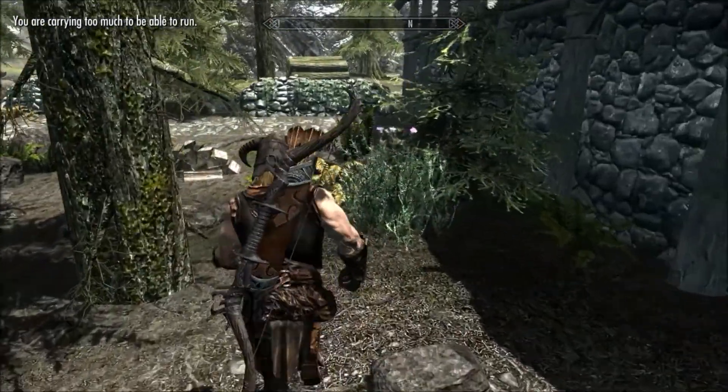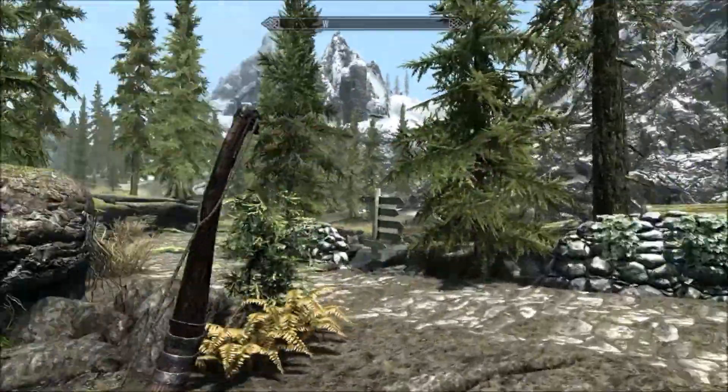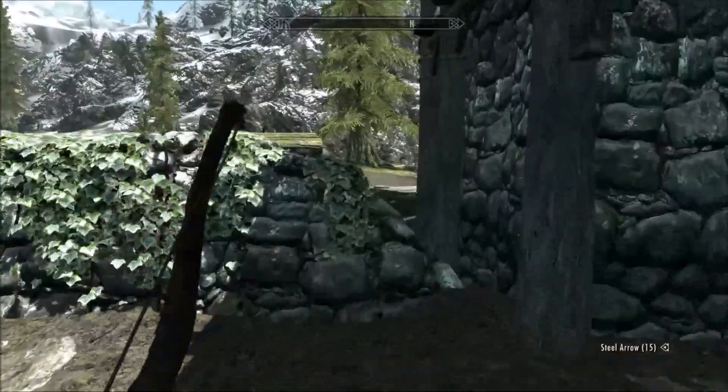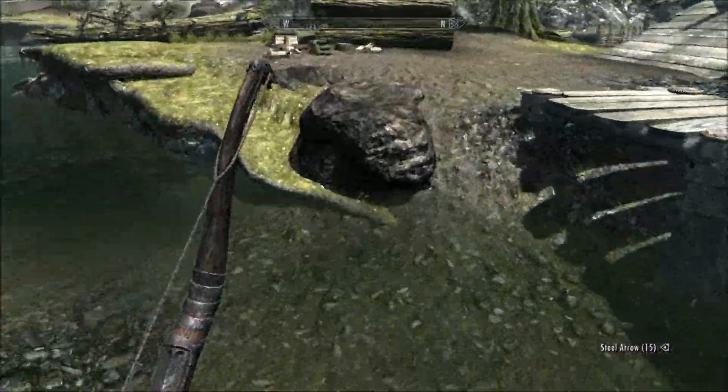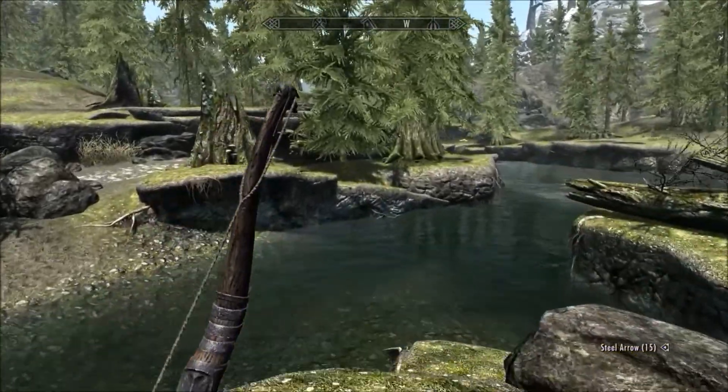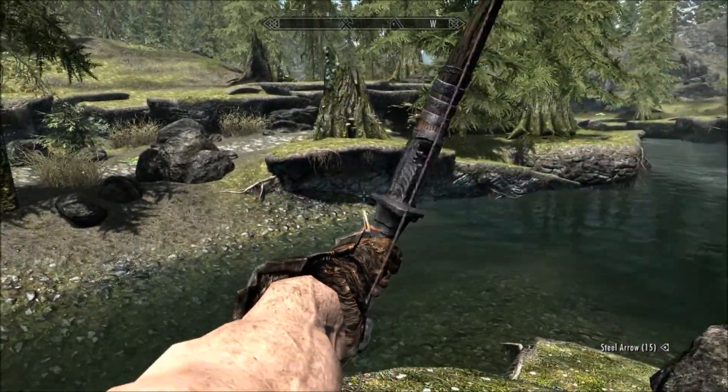Ancient Nord Bow. So this is obviously the vanilla, normal Ancient Nord Bow. Draws normal speed, all of that. Let's go ahead and get to a nice shooting area — up on this hill. So yes, it draws normal speed, all that.